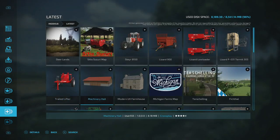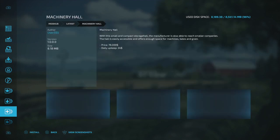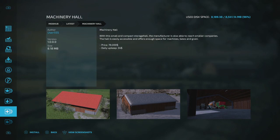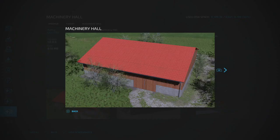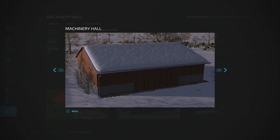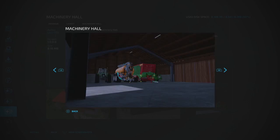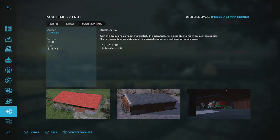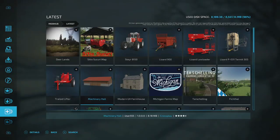There's a new Machinery Hall made by User 555 — there are tons of them out there but any new one is welcome. This one looks really nice, especially with the snow on it. It's pretty roomy. Also there's a Modern UK Farmhouse — a standard cobblestone style house made by My Bandless Modding — if you want an English style house instead of an American looking one.